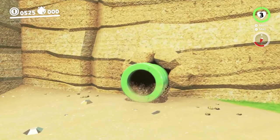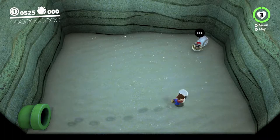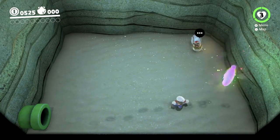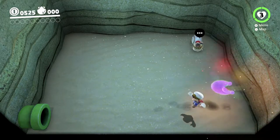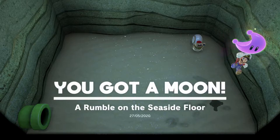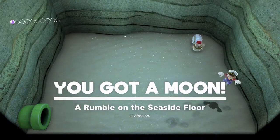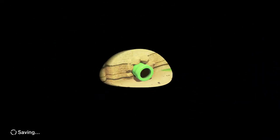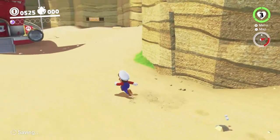I think this is like a ground pound challenge — yes it is. I think the spot is here, yeah. So we can do that very easily just using a cap bounce, like so. Next we're gonna try to get the one you're supposed to use a Gushen for. I've done it before without using a Gushen but I think I was allowed to jump.